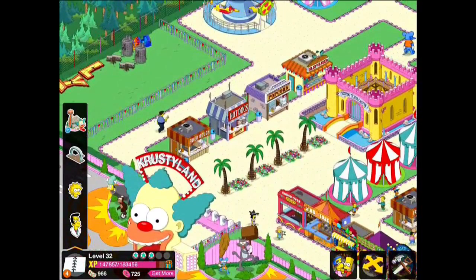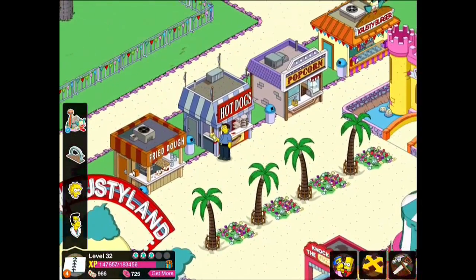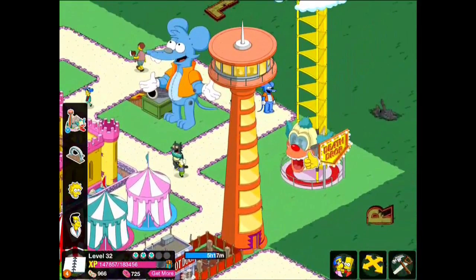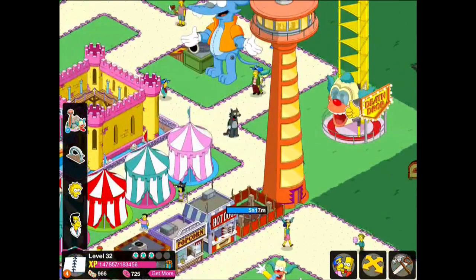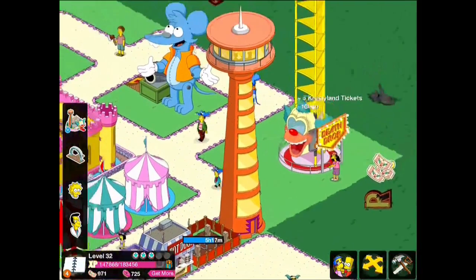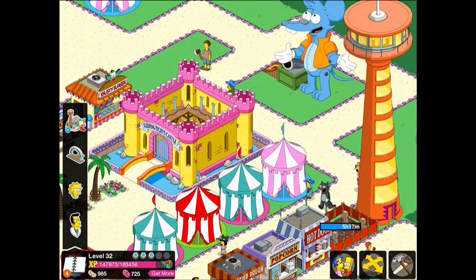Anyway, we're talking about grub. Grub basically works like this: to get five stars in grub — and as you can see I'm just on four stars at the moment — you need to have 180 points. Every single grub-based shop gives you 10 points. So the fried dough gives me 10 points, hot dogs 10 points, popcorn 10 points, crusty burger 10 points, and even the really big stuff like the food needle gives me 10 points. Even stuff coming in the future like the Duff Pavilion is going to give you 10 points. So everything is 10 points, and if we need 180 points, that means we need 18 of these objects in our Crustyland.